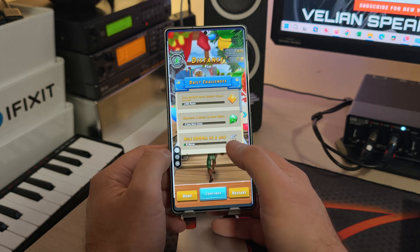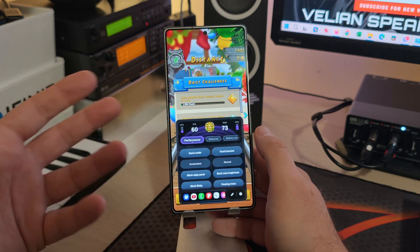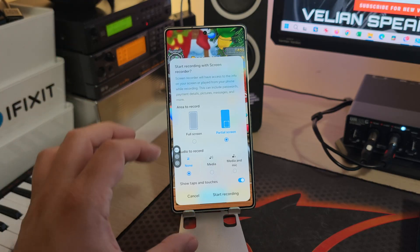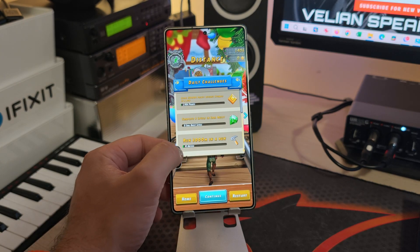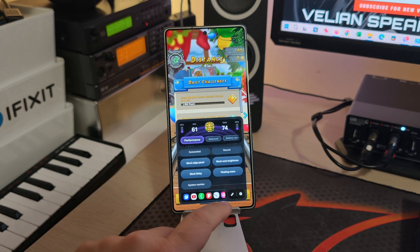There are plenty of other things: the Touch Booster, which should help improve touch controls. There's also a Record option that triggers the new One UI 8.5 recorder, where you can do a full screen recording or a partial screen recording — which is very handy and something that did not exist before. Down below you have all the icons.